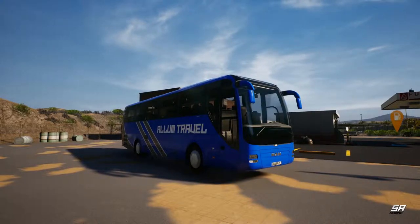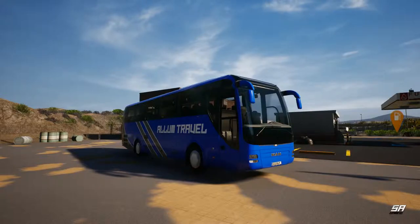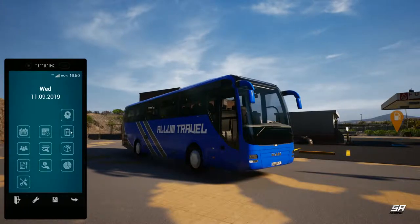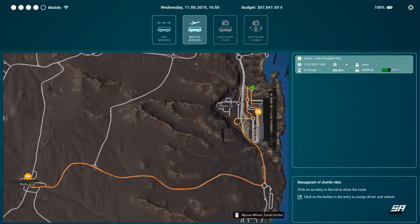So we've started off this episode by having the bus washed and also making sure she's got a full tank. We have got another shuttle service for us today. Let me show you what we are up to. Today's shuttle service will be the airport to the Hotel Pineapple Club. Collection is in a couple of hours so we've had a chance to get the coach all cleaned up and looking sparkling and lovely.